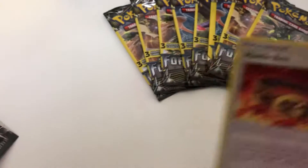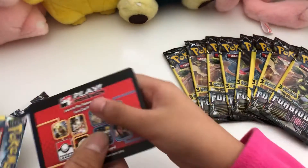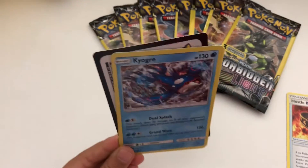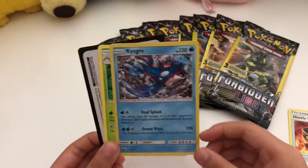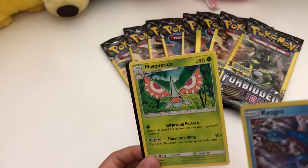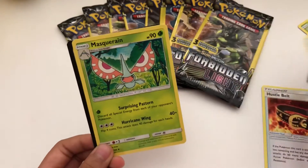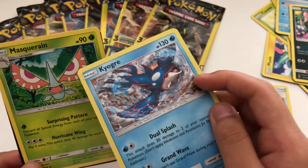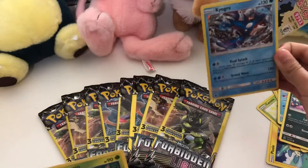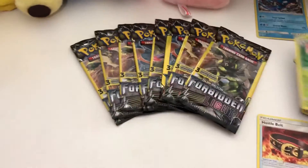An Alolan Rattata attack! And we got a legendary — Kyogre! Is that a hologram card? Let's see — yes, that's a hologram, our first hologram. One of our rare pulls. See the background of the picture is a hologram, it's nice and shiny. We got a rare pull! And a Maractus. That is all the Celestial Storm.